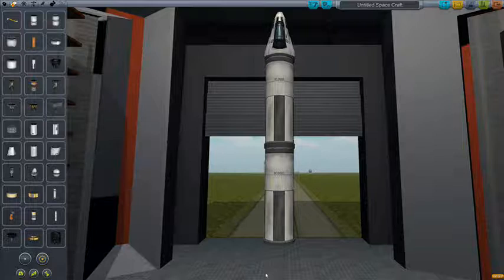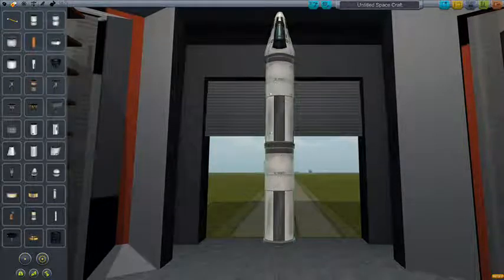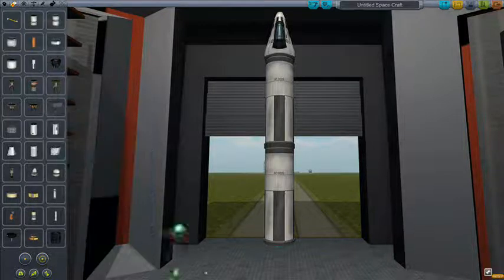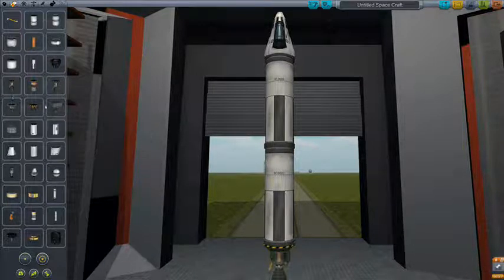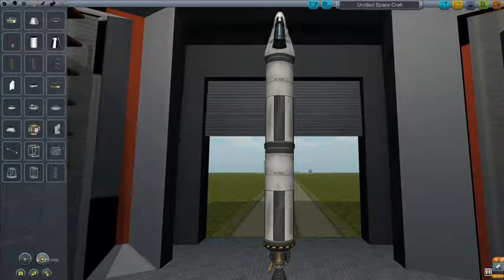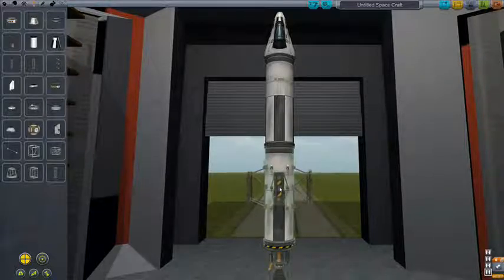So this can get us close to outer space - it didn't get us all the way, but it got us close. Let's see if we can build something that can actually get us into space and do spacey things. So, get that radial decoupler. If you click on these little things down here, it will kind of duplicate it around the ship in as many ways as there are blobs, if that makes any sense.